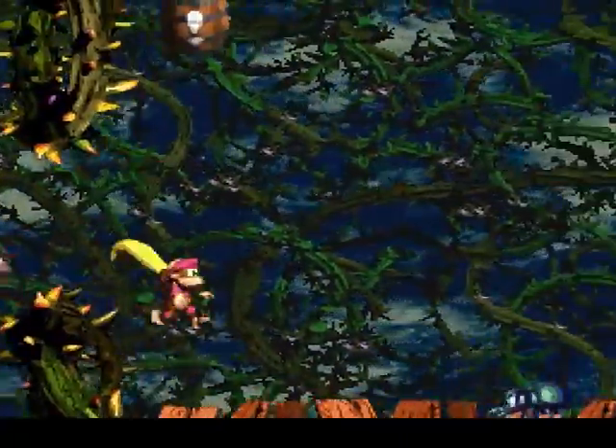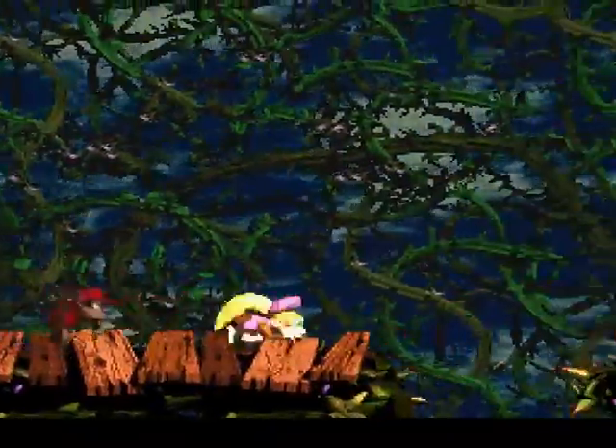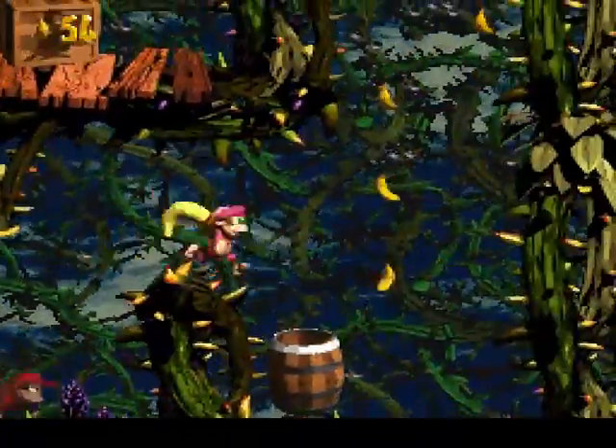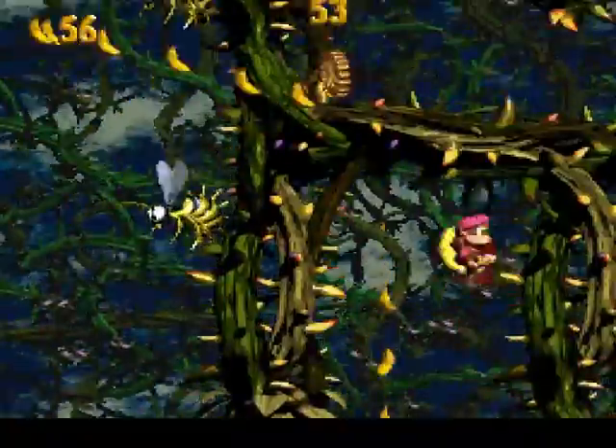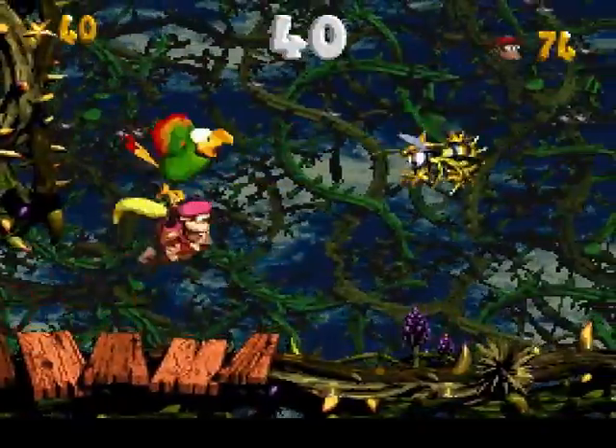Now we can see there's a barrel of invincibility up here, so we're going to borrow that power so we can get through here for our only bonus in this level. It's a reasonably simple one — just collect the stars, which are protected by Zingers.